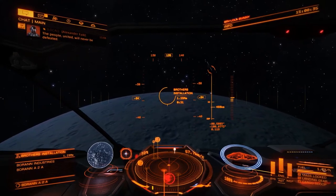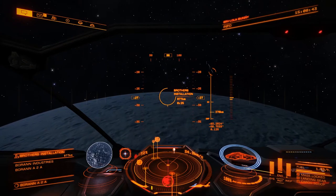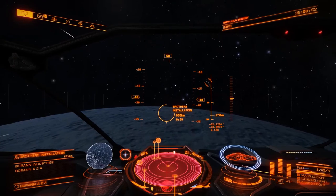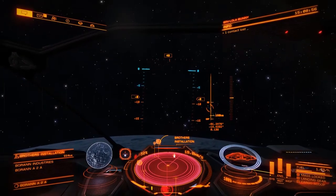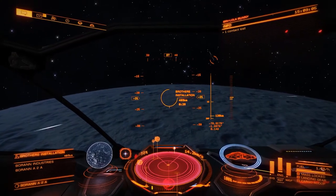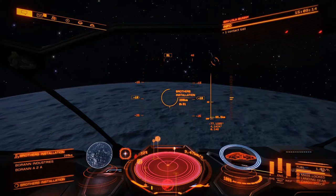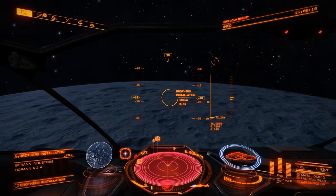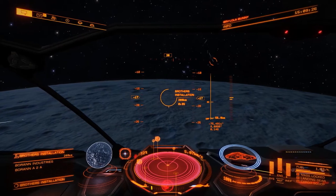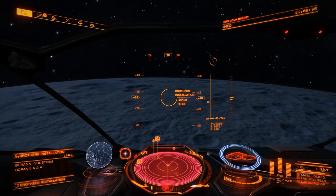We've got a good approach here, coming in nice and steady. We're a bit shallow, so let's skip along the atmosphere a little bit — what little atmosphere there is, because there's no atmospheric landings in Elite. This is a good installation — it's right next door to Baran A2. It's a good place to park up after a mining expedition, and a good place to leave equipment if you want to swap out fuel scoops and guardian frameshift boosts.